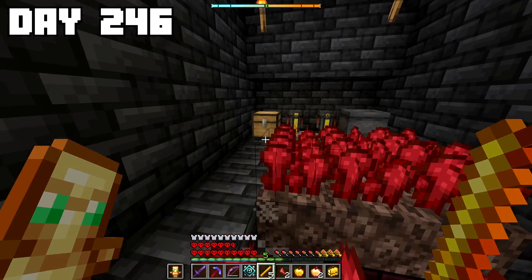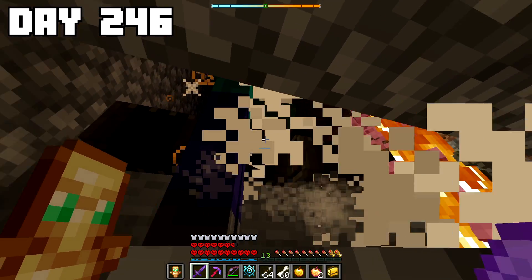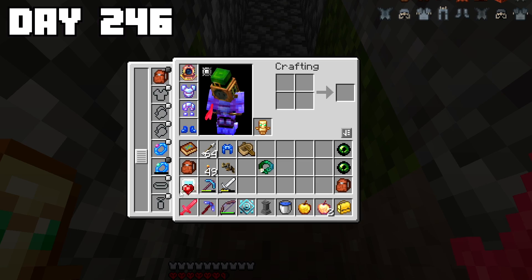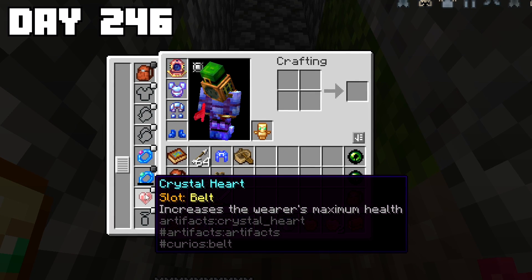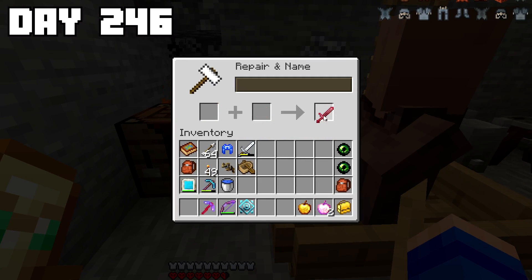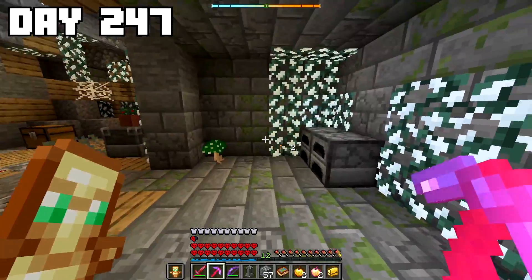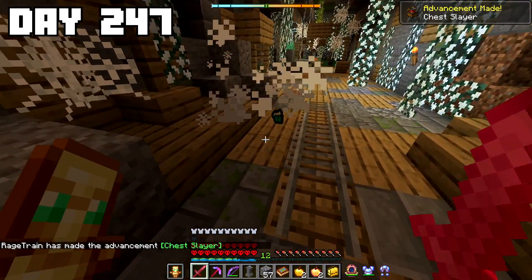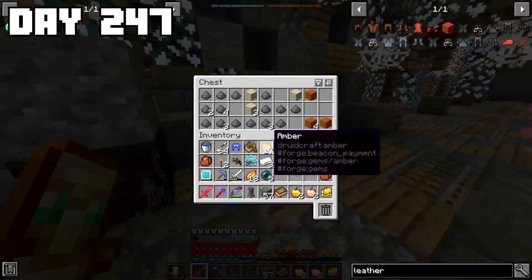Then I set my sights on my next custom eye — the lost eye — which could only be found in mineshafts. As part of my prep, I equipped an extra hearts belt I had gotten from looting a pillager outpost earlier to help protect myself. I also threw a cool looking red rune on my netherite sword. The next day while exploring underground, I ran into another mineshaft. But when I went to open a chest, it suddenly started trying to kill me. Luckily I was able to take it out and it wasn't crazy powerful, but I was definitely going to be a little bit nervous every time I opened a chest from that point forward.